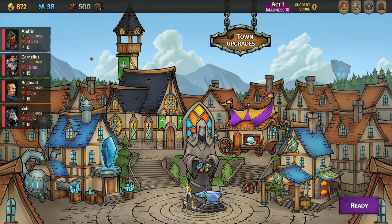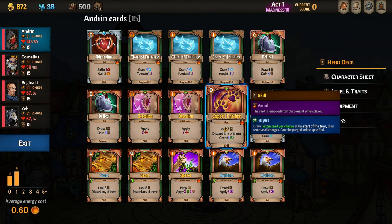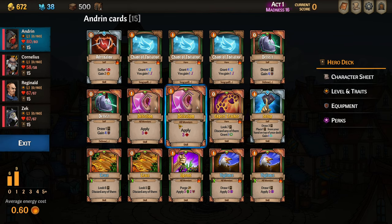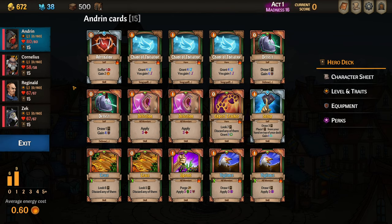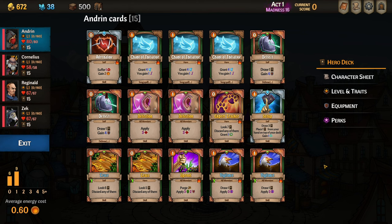Here we are about to head out of Act One Town, so let's cover the aim plan. Andrin's job is quite simple — we simply need to get a Chant of Initiative off on Cornelius and an Expert Tracker, almost always on Cornelius, sometimes on Zek. With any spare energy we'll be trying to launch some Detections, an Uproot, and occasionally a Chant of Initiative on Reginald if we have the energy. For deck manipulation we're playing Trace, Trace, as well as Vigilance, Vigilance for card draw. Setup is a mainstay, and unfortunately I couldn't afford a Scavenge so we had to skip it this time.